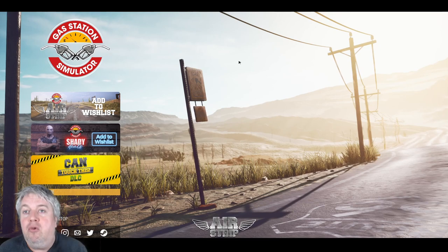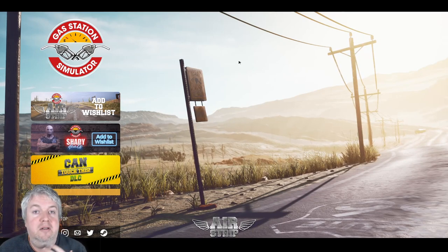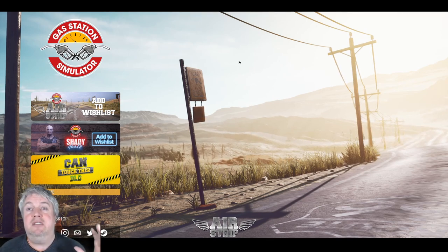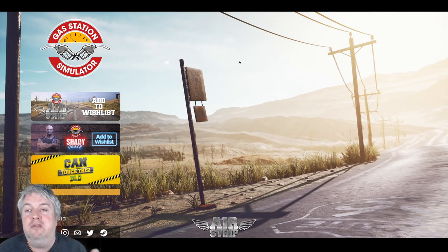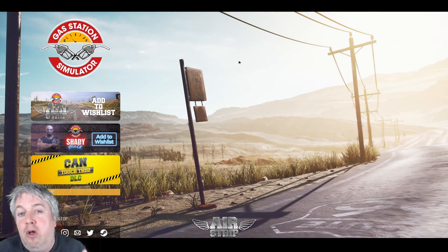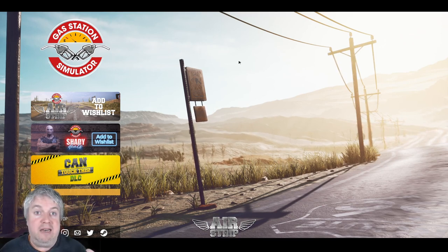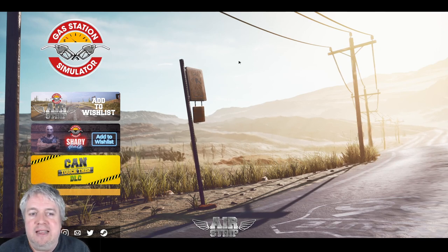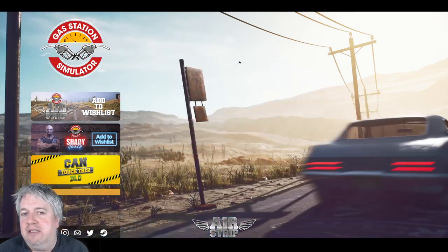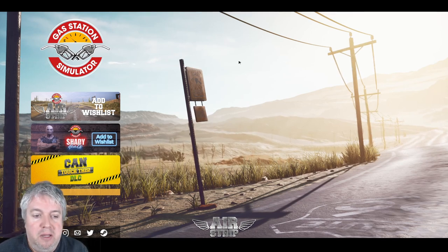What can you do with this? Well, it is all about upgrading the features and fittings of your gas station. There's a whole load more placeables. You can redo the walls, there's a whole load more painting options, individual things can be painted whatever colour you want, all sorts of placeables, upgrades to the warehouse, upgrades to the workshop and a whole lot more. So we're going to dive in and have a look at what this can do.